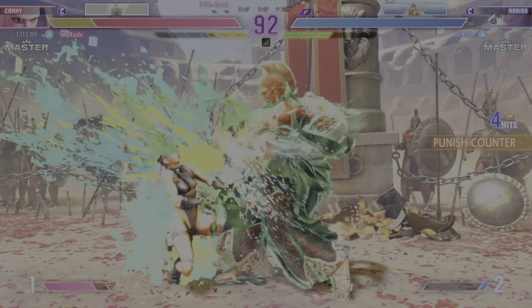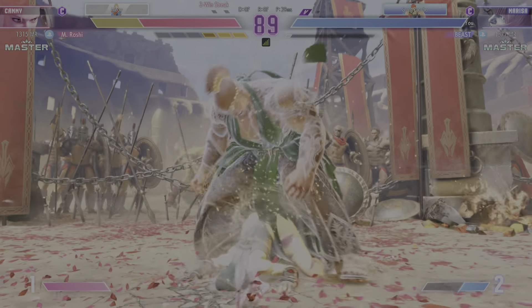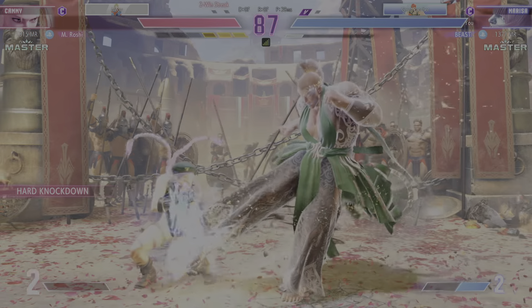Gets the jump-in. You can open up chances to do big damage by baiting something out, getting that opening, and then jumping in.